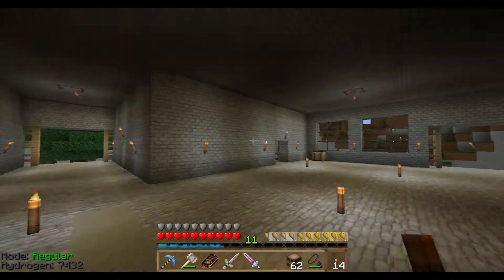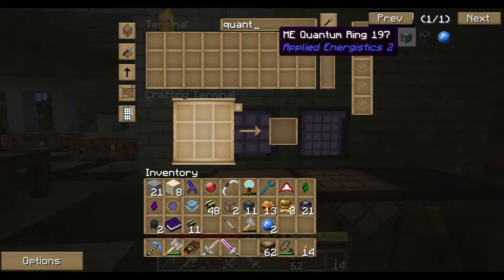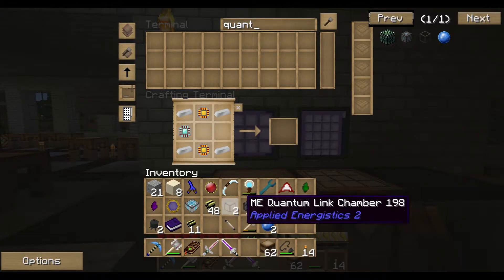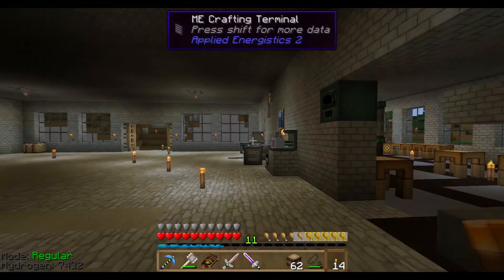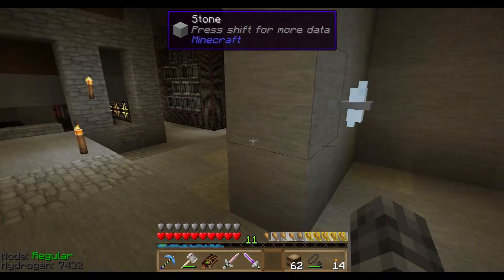Let's get the rest of the quantum rings. That should be everything we need: one, two, three, four, and five - sixteen quantum rings, two link chambers, and two singularities. Excellent, I think we're good to go.